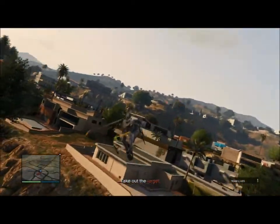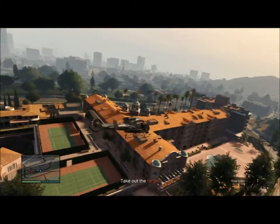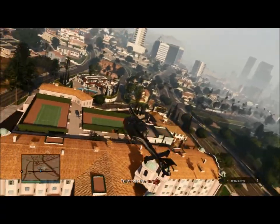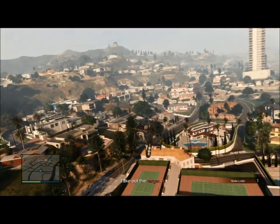I've set off the alarm, which has caused the target to appear. The next step is kind of tricky — what you want to do is carefully bring the helicopter in and land on this building.